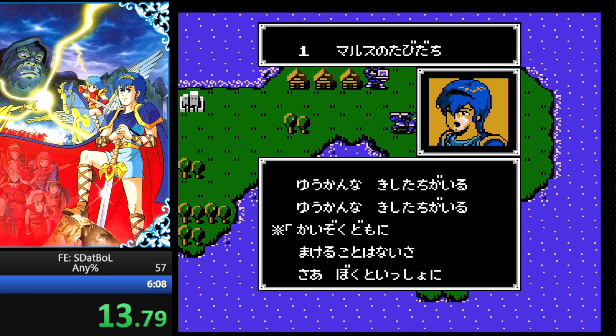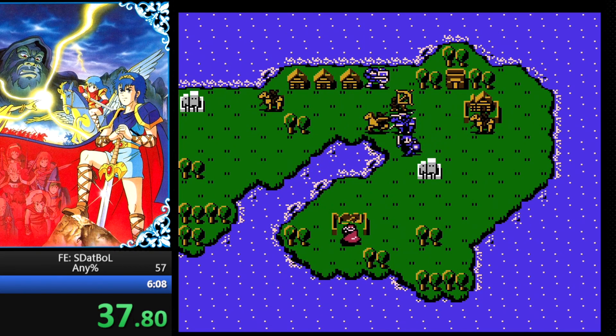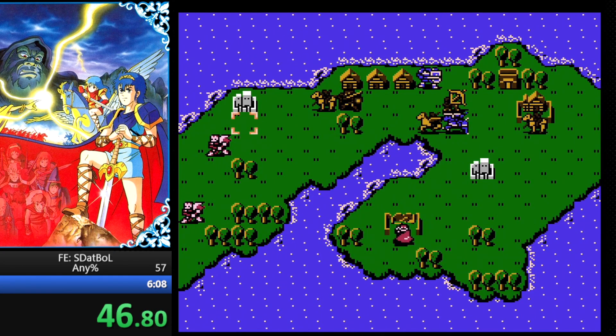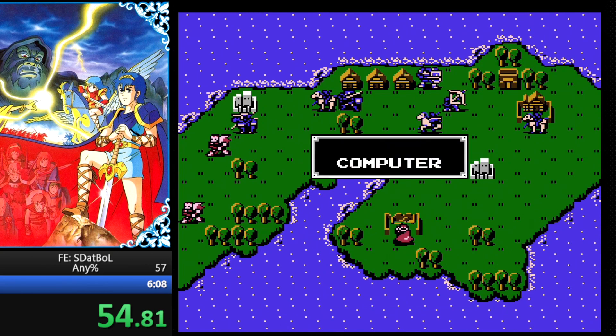Usually the bottleneck is Abel hitting his javelin throws — that's the big thing that stops us from continuing. I shouldn't have moved Gordon so early, it's slightly suboptimal but whatever. We're going to turn off animations before we forget. We'll see if Jagen moves through the forest — nope. Every now and then he'll move through the forest, which saves us two tile movements. That one was like 54 seconds.